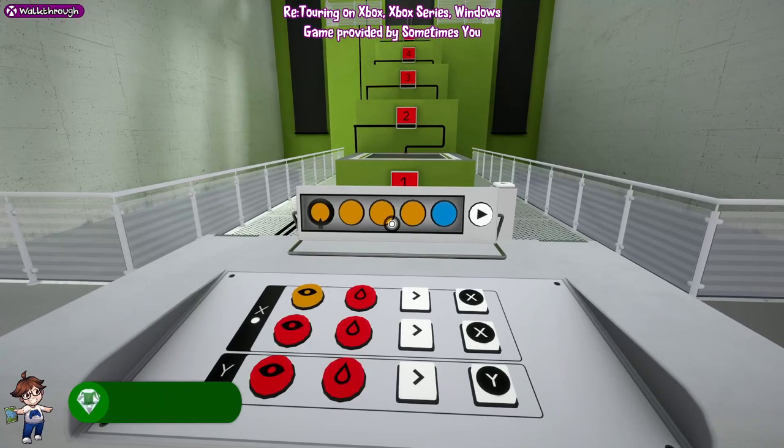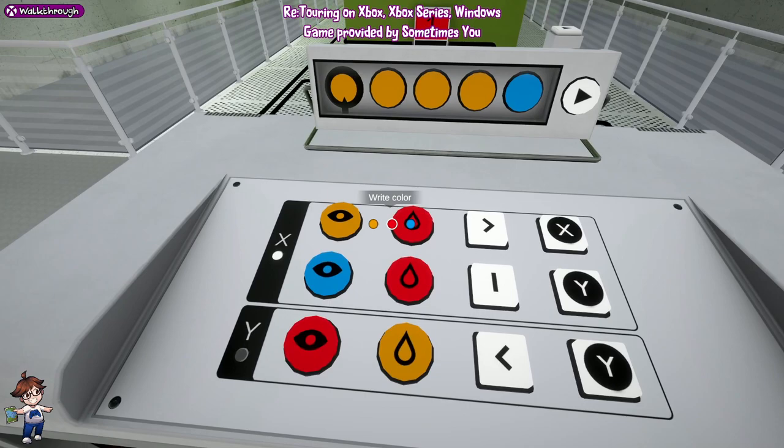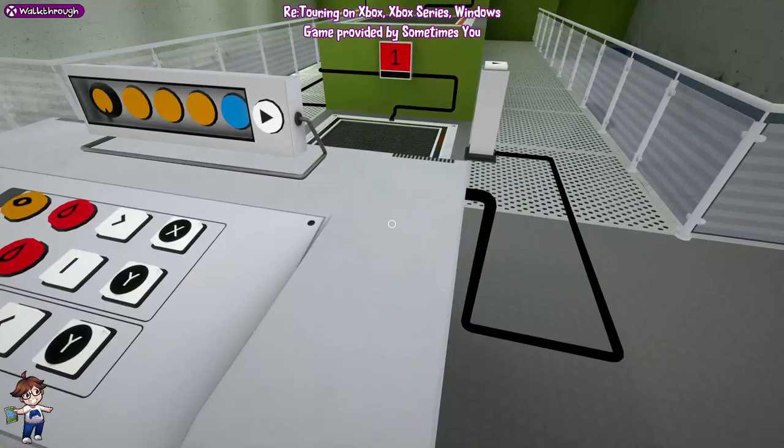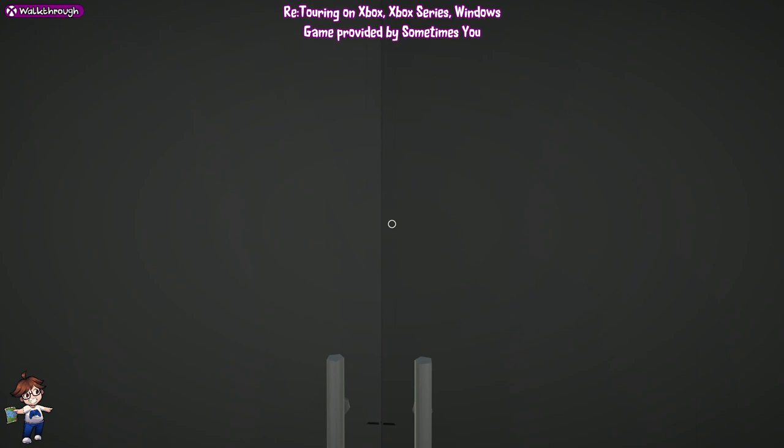The solution you're going to want is as follows. Once you've done that, you'll respawn and can then do this combination: orange, red, right, X; blue, red; pause, Y; red, orange, left, Y. Come to the platform and press the start button, and we're through.